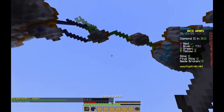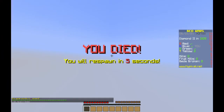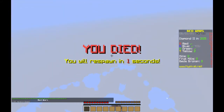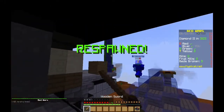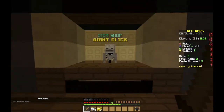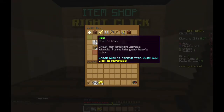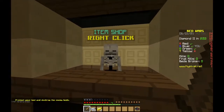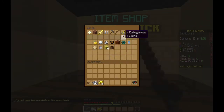You're trying to destroy people's beds and you can die just like that. There's a lot of strategy involved in this game. When you die, you spawn back at your base. Now for the item shop materials: you always want to buy wool, and there's oak wood planks which cost four gold and are good to protect your bed.